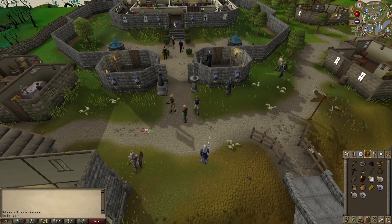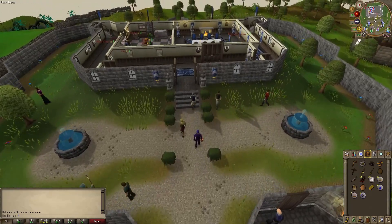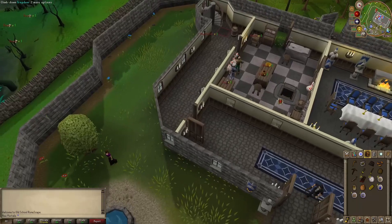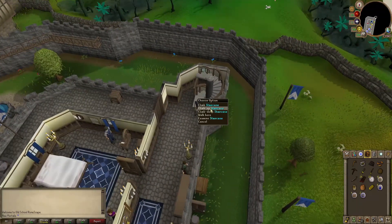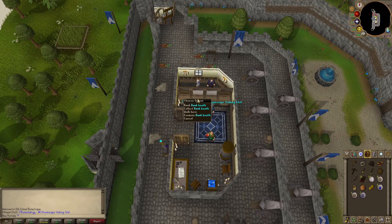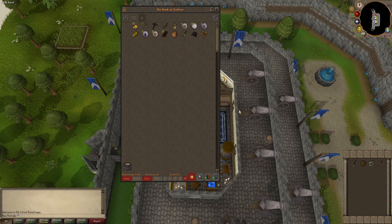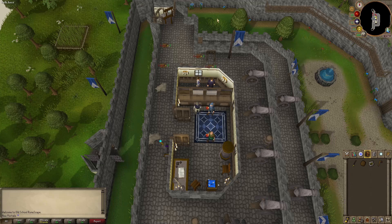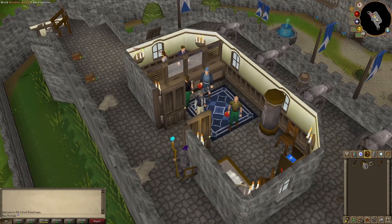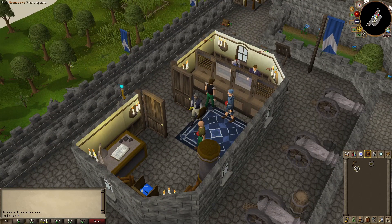The first thing we'll do is head to our first bank up on top of Longbridge Castle, and once we get there we'll deposit all of our junk so we can get more inventory space. To open the bank you either talk to the bankers or just click on the bank booth. Our first goal is to train up our combat skills, so we'll bring the bronze sword and shield, the hatchet to chop some logs, and a tinderbox.